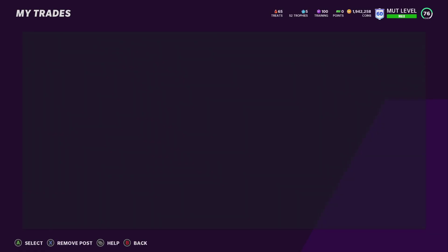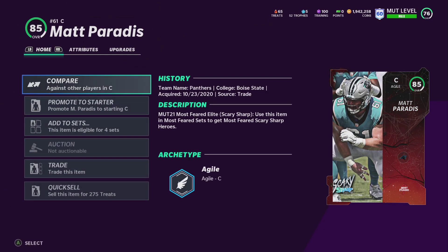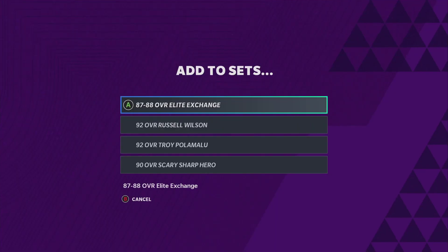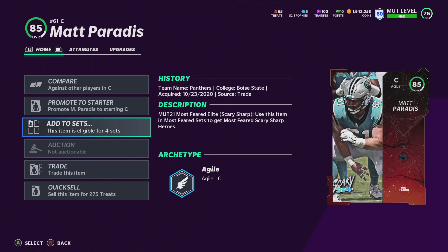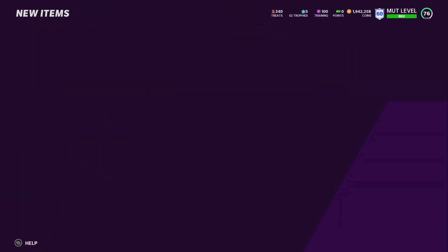Now the cool thing about trading a card over from a farm account is it has zero effect on the card other than it becoming non-auctionable. It is still tradable — I can still trade this card to any account I want. It has the full quick sell value whether that's training or treats, and I can put it into any set I want. For example, if I want to complete the Trae Young set I can do that for a lot cheaper using farm account coins.